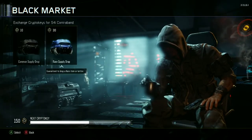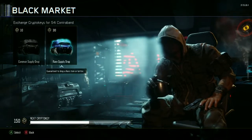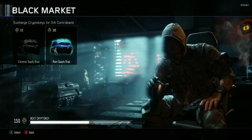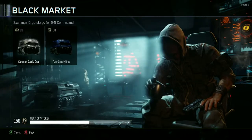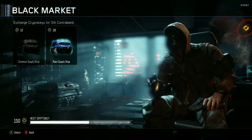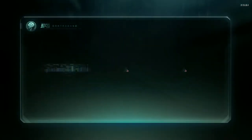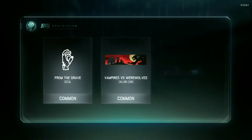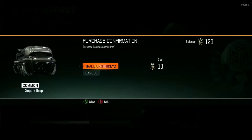So common supply drops are 10 keys and rares are 30. I want to open one rare just to see — apparently going the common route is better, but you're guaranteed a rare item or better with the rare drop. So we'll do one rare and then the rest commons. Starting it off... yeah, no, we're going common, we're going common. Gonna go commons the rest of the way.